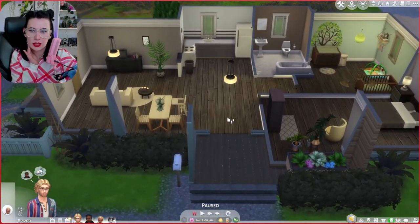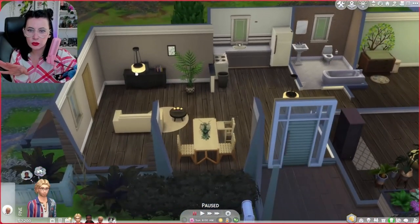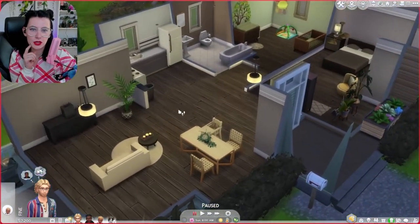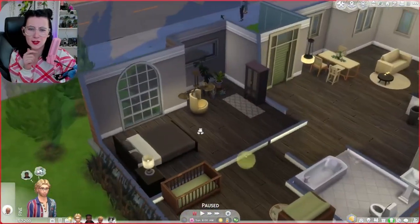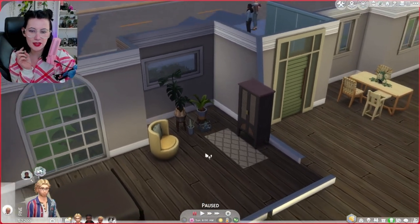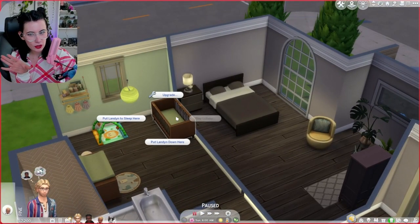Let's take a look around this home really quick. So we have the kitchen, dining area, living room with the TV, a little backyard patio area with a picnic table. Cute, cute, cute. Bathroom. Awesome. Oh my gosh, look at this little sitting area — how sweet. I love this, and I love the plants in there. A bed, and we have a crib!